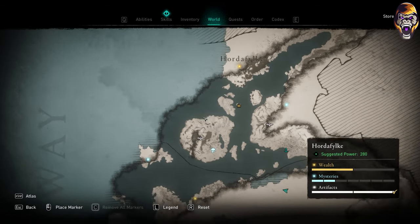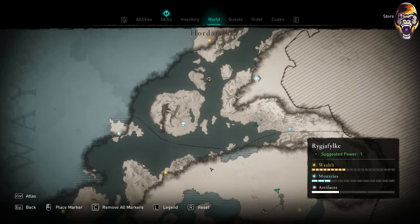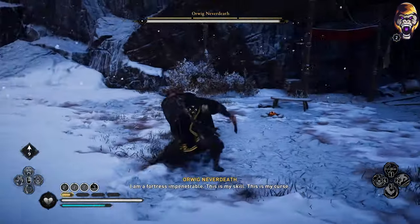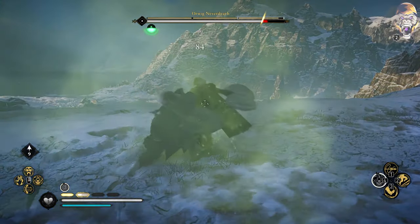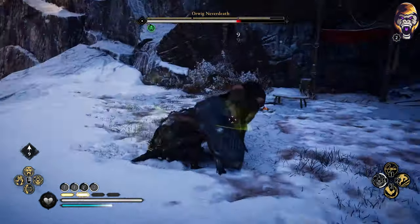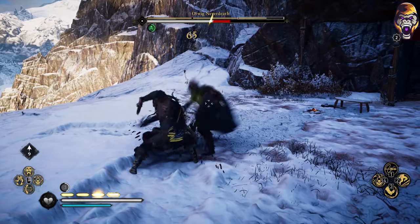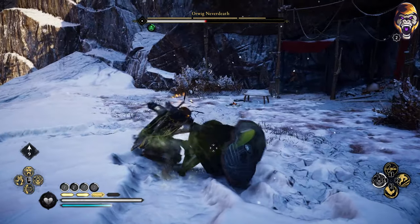Last but not least, we need to kill Orwig Neverdeath, which has a power level of 370, making him one of the toughest enemies in the game. Orwig can be found right here on the map in Norway. Thankfully, there is an easy way to cheese this fight — simply use Kick of Tear to kick Orwig off the cliff, which will kill him instantly if he lands a certain distance below. The Rush and Bash ability will also do the same thing. Position him with his back to the cliff, use Kick of Tear or Rush and Bash to knock him off, and he'll die right away. Orwig will drop a Fire Execution Rune when defeated, which adds fire damage to your weapon.